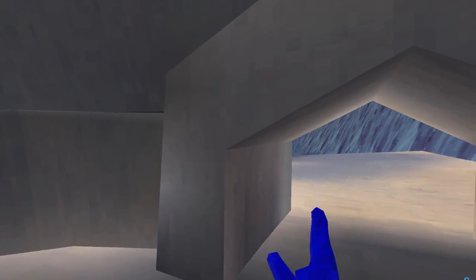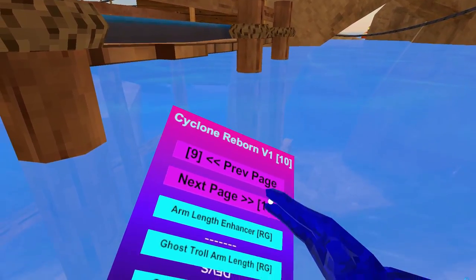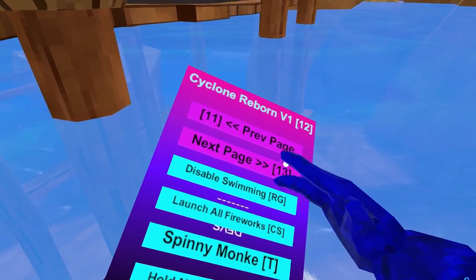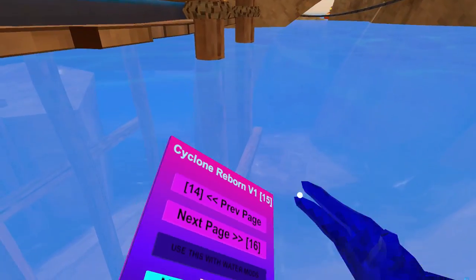Fast Swim — we gotta go to beach. Okay, now we're back. Fast swim makes you swim fast. By the way, you have to go forward. There's going to be a mod that says 'use this with water mods' so it'll work.